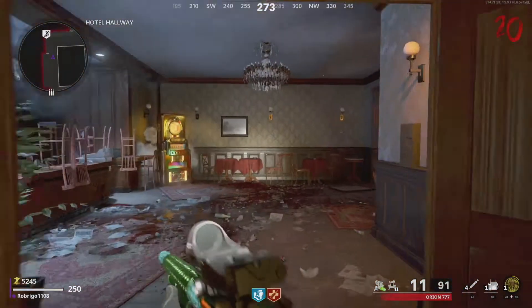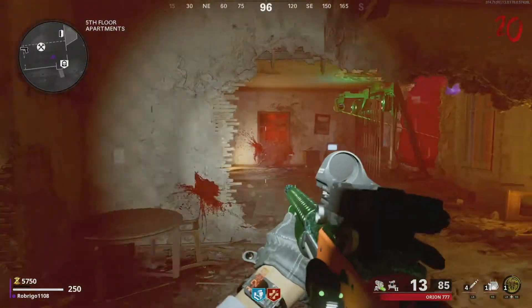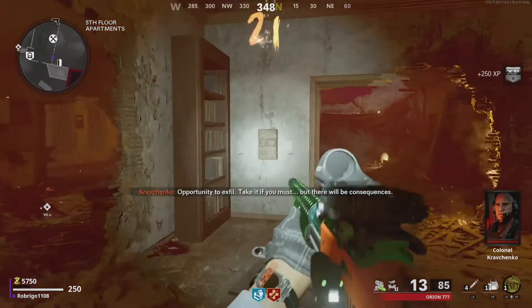Number five: in the hotel lounge near the Staminop machine. And finally, number six: in the fifth floor apartment close to the starting location on the map.